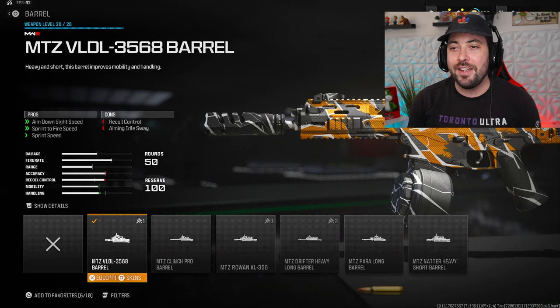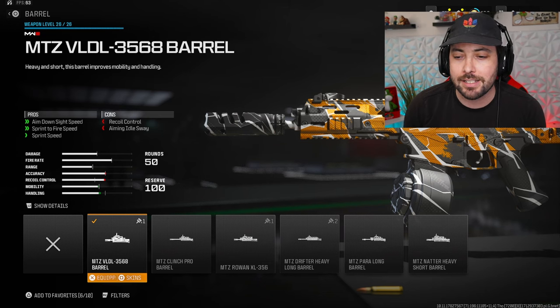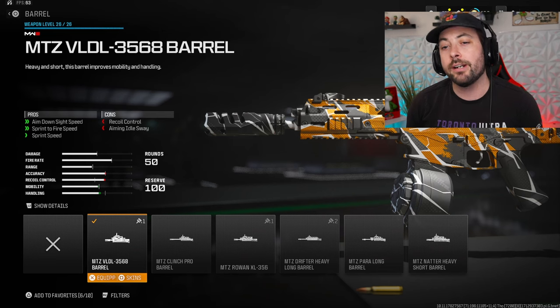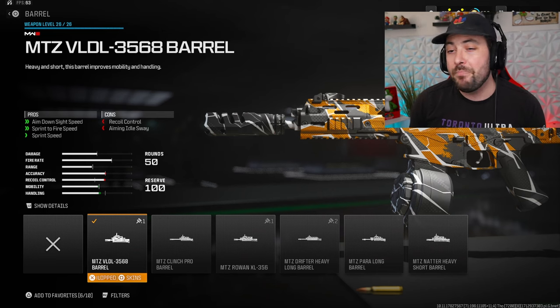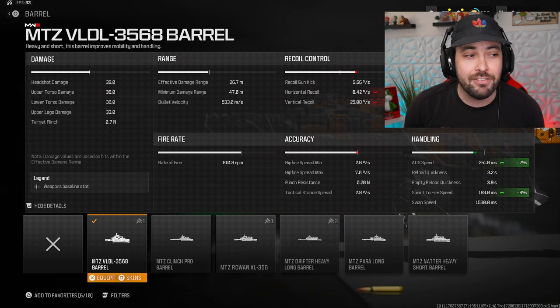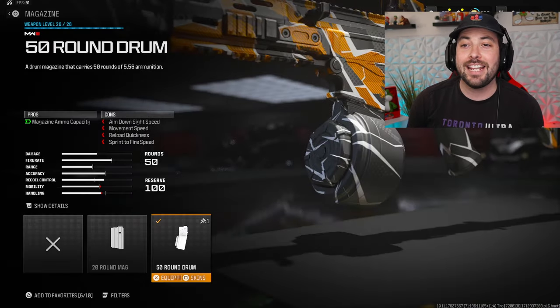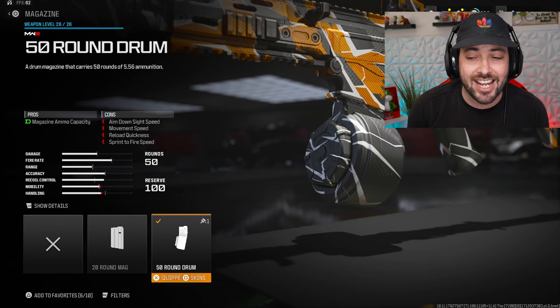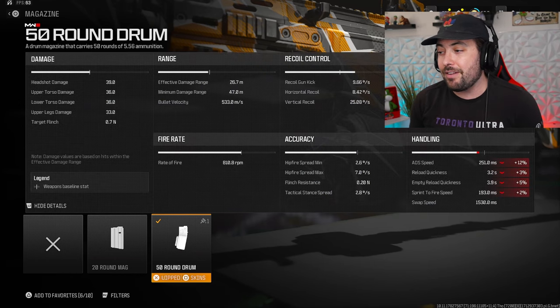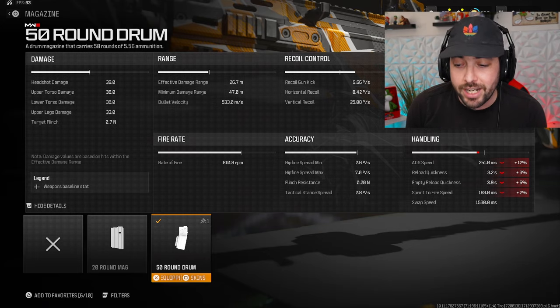Next is the MTZ VLDL 3568 barrel — tough name, but this gives you ADS speed, sprint-to-fire speed, and movement speed. You're getting 7 ADS and 8 sprint-to-fire, which I think is worth it. The reason is we're running 50-round drums, which takes away quite a bit — 12 ADS and 2 sprint-to-fire — so it's pretty heavy.